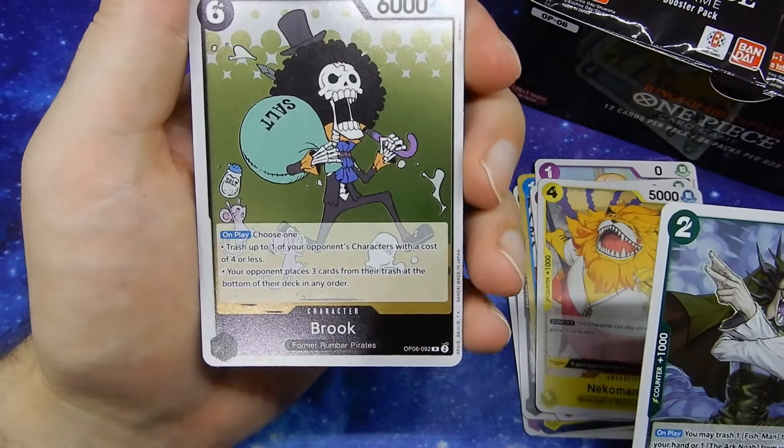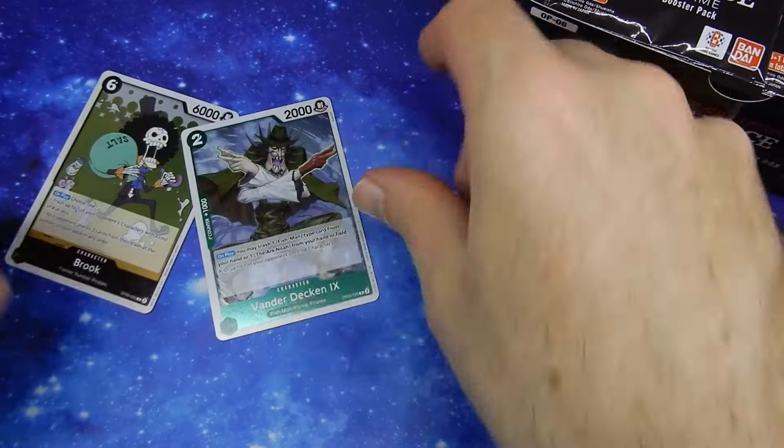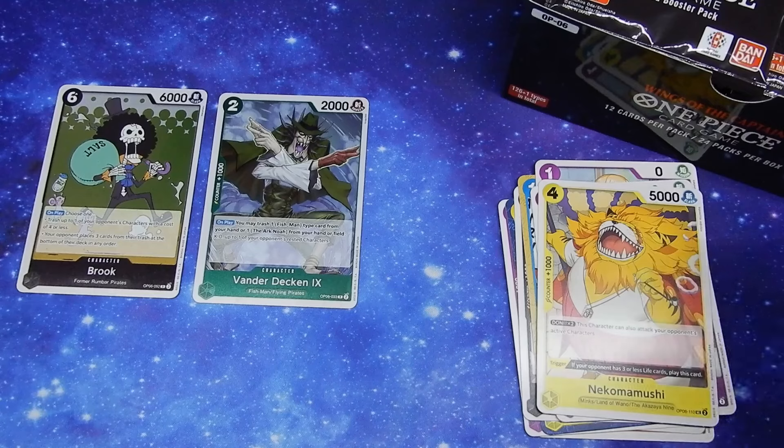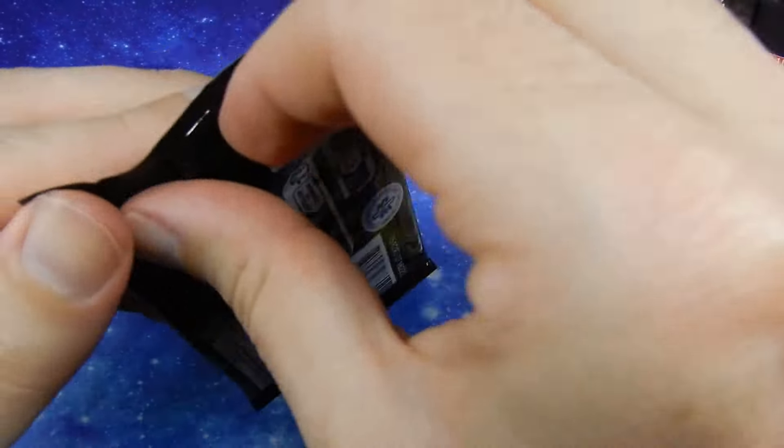I love his former Rumbar Pirate on this card. I'm assuming that's hinting at something — they usually group them. So what do these form — a Rumbar Pirate set? I'm assuming they're going to do something with the Rumbar Pirates in this set. These cards are stronger than I remember as well.